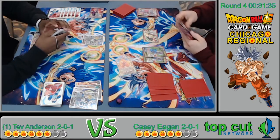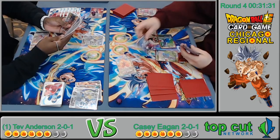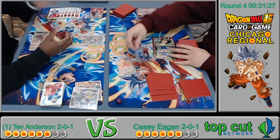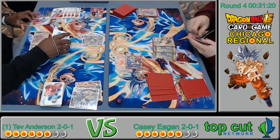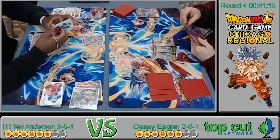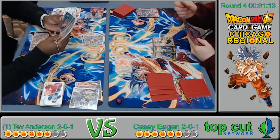He swings, Tev discards. He probably won't combo — or maybe he uses a Bean now to apply pressure and cheat out some apes. He takes the hit, going to 5 life. Tev is at 5, Casey at 6.